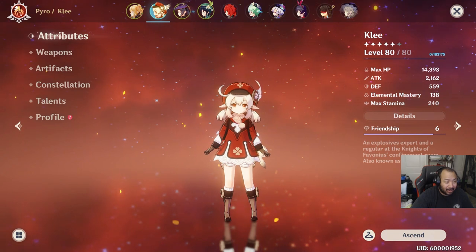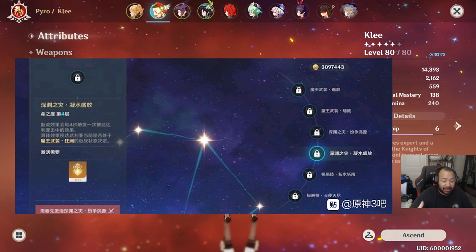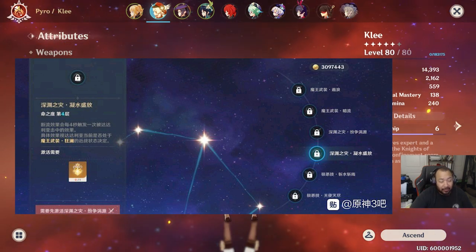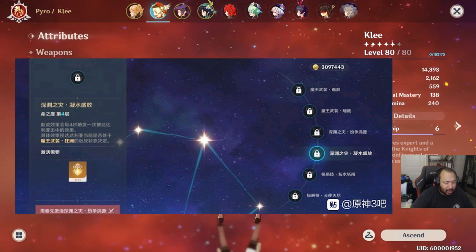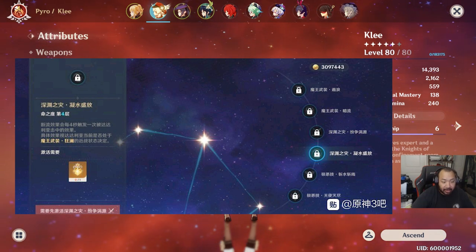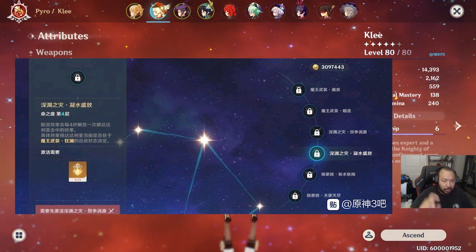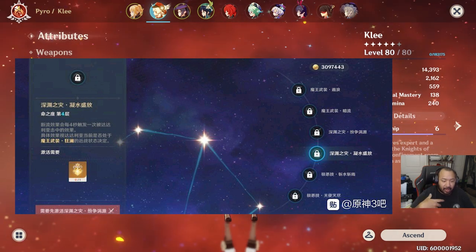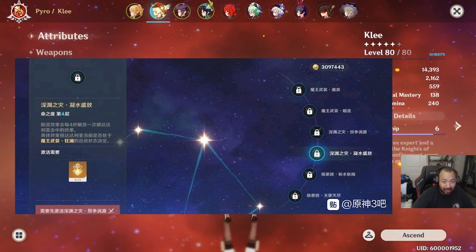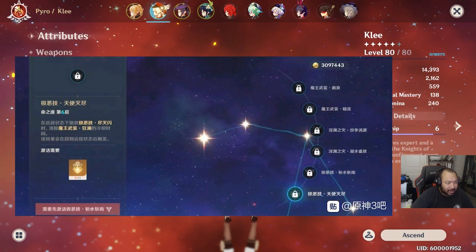Shout out to my buddies Zeke and Heaven for translating the photograph showing Childe's constellations. The ones I was most concerned with are C4 and C6. At C4, roughly every four seconds while you're in melee stance you get an extra attack on an enemy who's under Broken Flow. It seems like they want you to focus more on dancing into melee mode — think of Childe kind of like a melee mage.